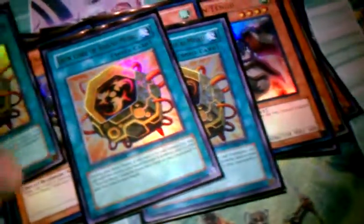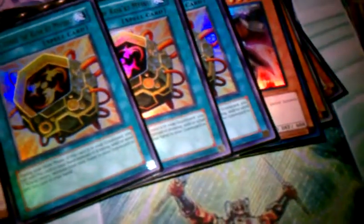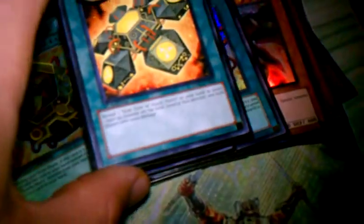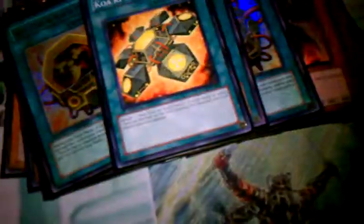On to the spells — you have three Iron Core, which can be Summoner Monk fodder, and you reveal them for the effects of several cards in here. Quakiri — it's like a Ring of Destruction. You reveal one Iron Core to activate this, select one monster on the field, destroy it, and both players take a thousand damage. It's pretty good.